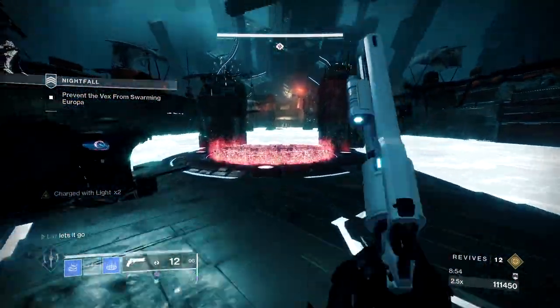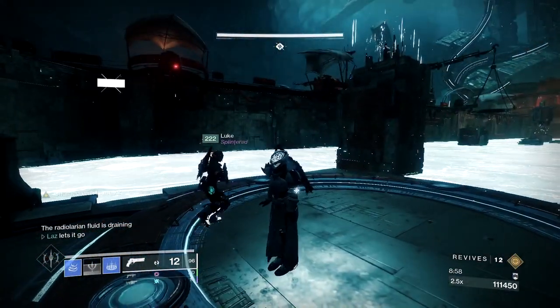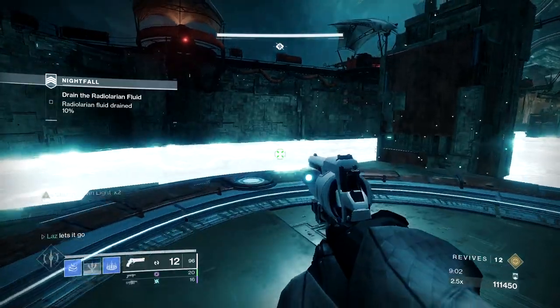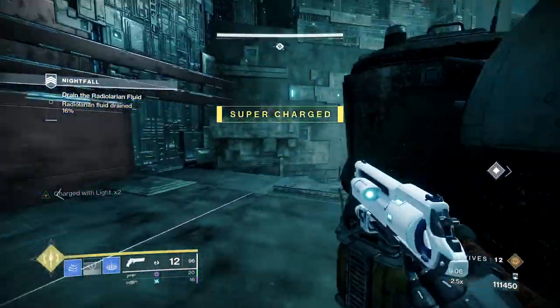Before long you'll be in the Vex Milk bathtub that you gotta drain. If you've done the Fallen Saber Strike before, this plate is exactly like that Warsat — as in the enemy spawns are tied to hitting a certain percentage on the plate. Take your time and use your supers if you need to, and before long the Vex Milk bathtub will be mostly empty.